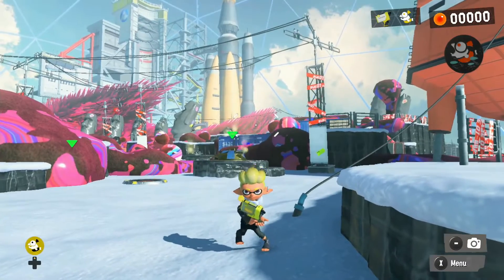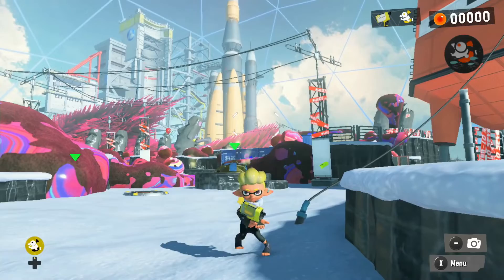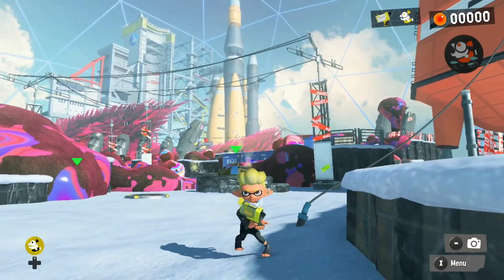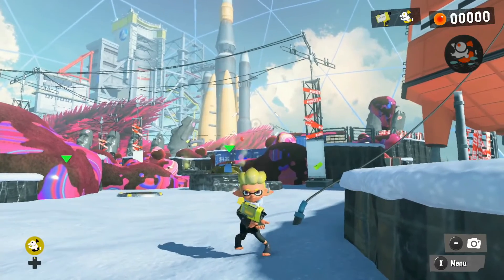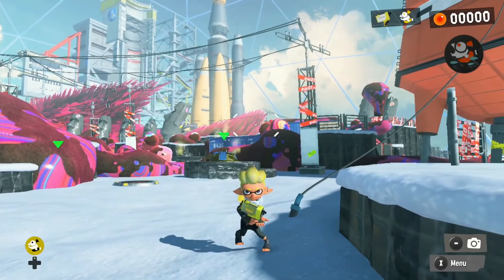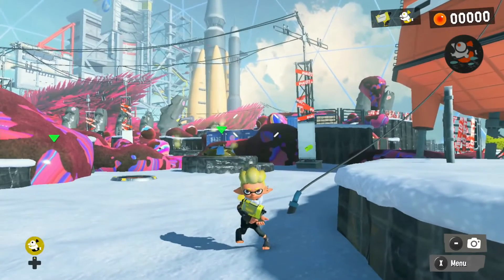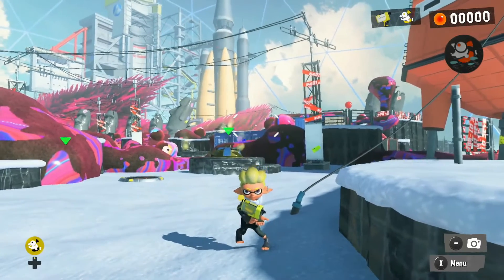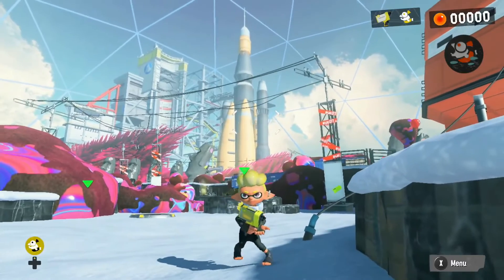Next time on Splatoon 3 we're going to check out what else is going on around here. You can see the pink circle that allows you to choose whatever you want to upgrade — that's kind of cool. We're going to seek out wisdom, see what's going on, and try to get to the rocket to knock out as many stages as possible on Future Utopia Island. Thanks so much for watching this brand new episode — if you're enjoying the series, leave a like, share the video, subscribe, and hit the notification bell so you don't miss any future videos!